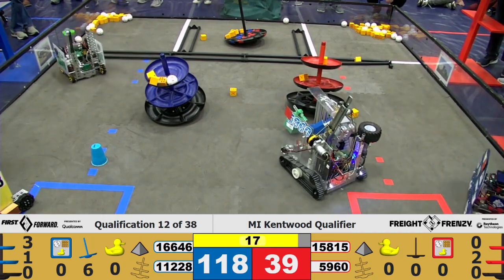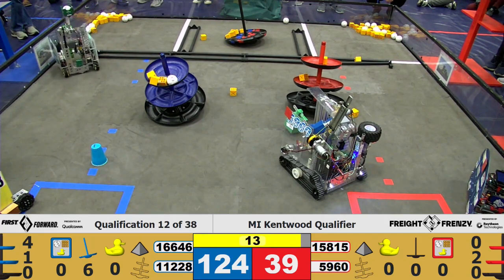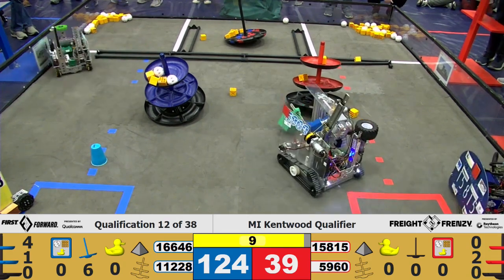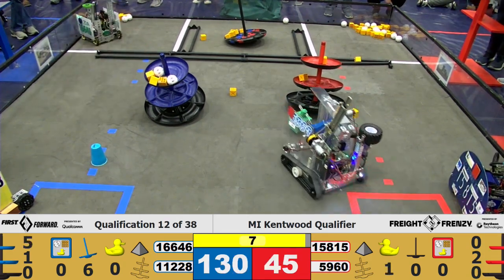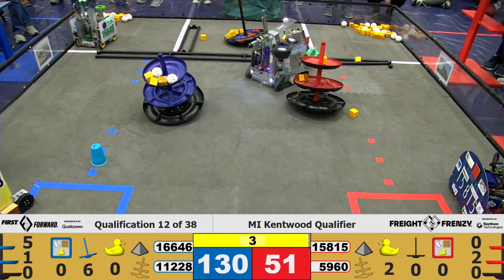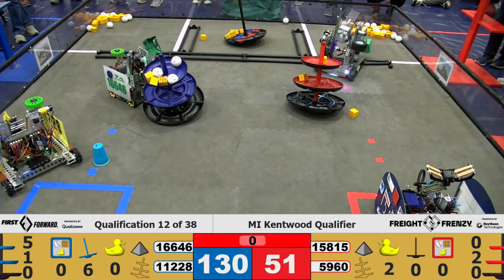Another piece of cargo for the Blue Alliance. 15815 is at the carousel trying to get their ducks off. Same with 11228. 5960 driving around with their shipping element with 16646. And that's the game.